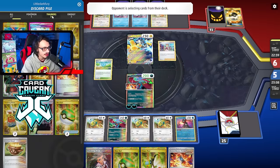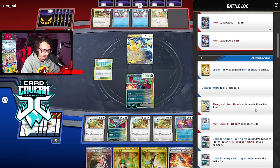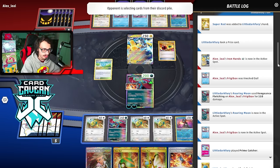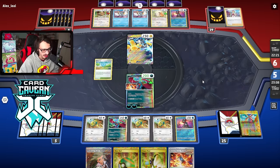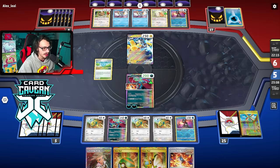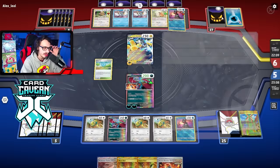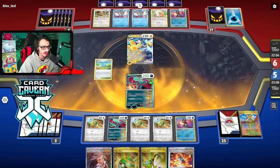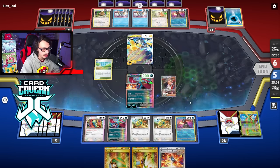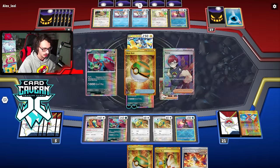They already had Irida in hand. How much am I doing — I did 110 damage to Frigibax. I can play Sada here to get even closer to the knockout. Maybe I shouldn't have benched so many Dunsparses because now they can Greninja me — that might have been a misplay. I need to find the Dunsparses to evolve, because my opponent can actually just Greninja the two of them.